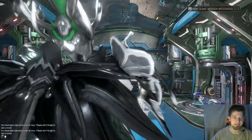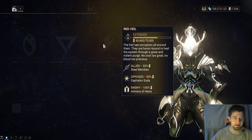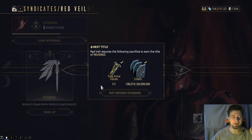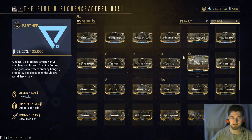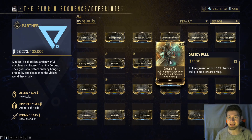Whenever you gain affinity — which is basically experience in this game — you will also gain standing with this syndicate. Once you reach the max standing you can have for the day, you'll be given the opportunity to offer a prime part, and this is always an unvaulted and thereby available prime part. Once you've done that four times you'll be at maximum rank and able to buy augment mods. These mods tend to sell for around 12 to 13 platinum — just throw them up on warframe.market and let them sell themselves.